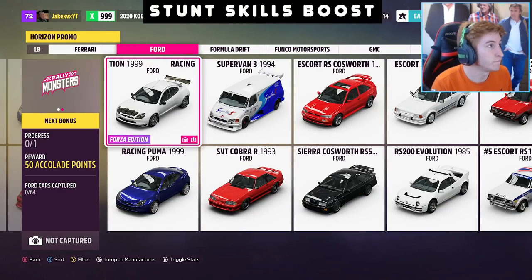The next one is the Ford Racing Puma Forza Edition from 1999. I actually have one of these but I can't drive it because it's within the VIP pass, as you can see from the little icon in the bottom right. Comes with a big wing — the usual Forza Edition stuff.